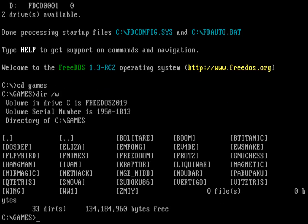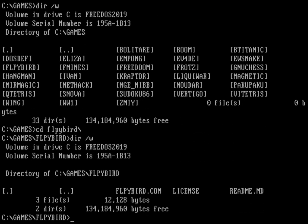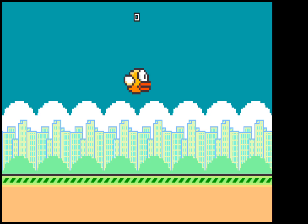Right now we have Flappy Bird — I'll start with that one, it's in the left-hand column. Let's go into the Flappy Bird directory, do another wide directory, and you can see it's not a very big program. Let's go ahead and run Flappy Bird, and here it is.